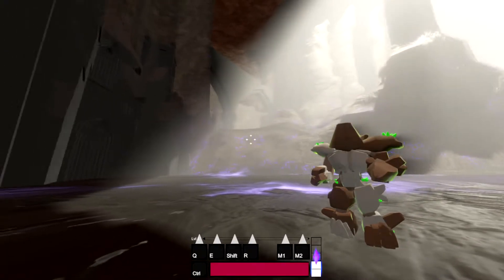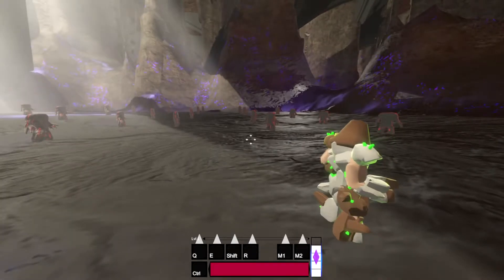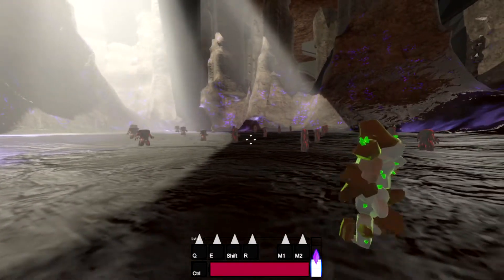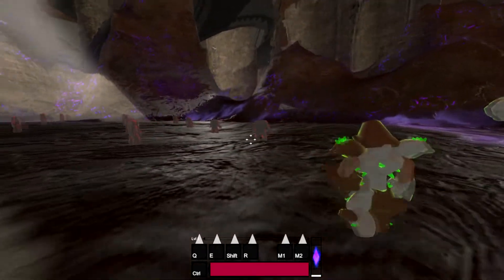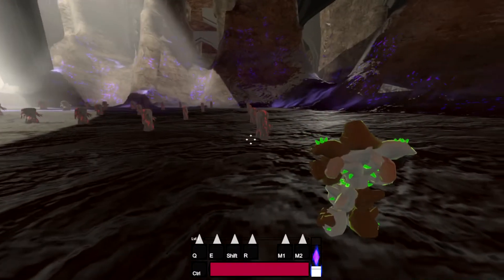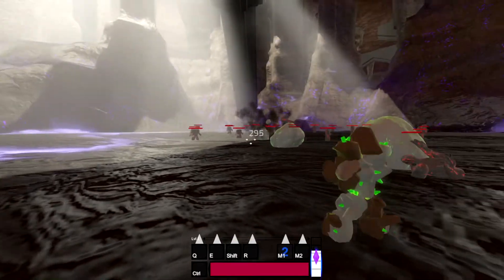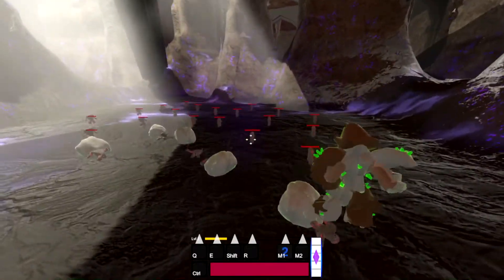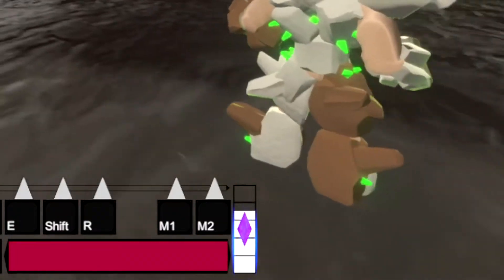Moving on to another one of the original characters I've ever designed, who's been redesigned a few times and may still have a few more iterations to go — Quake, the Master of Earth. Quake is a strong, resilient fighter who channels his power into the surrounding earth to deliver devastating damage. Quake's passive is the complete opposite of Surge, and while simple, it has a lot of complexity to it. Quake's passive is... standing still. That's right — the longer you stand still, the more damage you do.